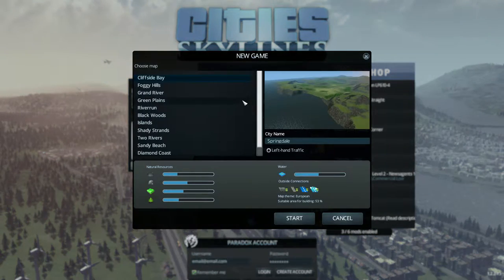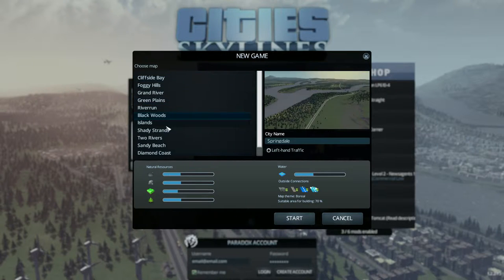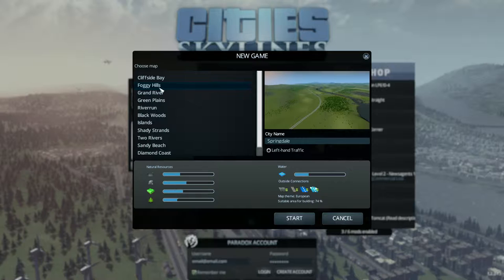We are going to start this off right here. You get the option to put left hand traffic if you are one of those countries. You can select a whole bunch of options — there are different themes for each one. I'm going to go with the European theme just because I like the way it looks, and I'm going to go with Foggy Hills and rename the city to Lotus Falls, because why not?